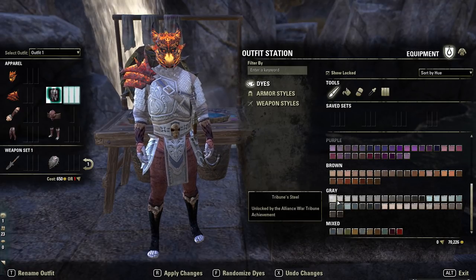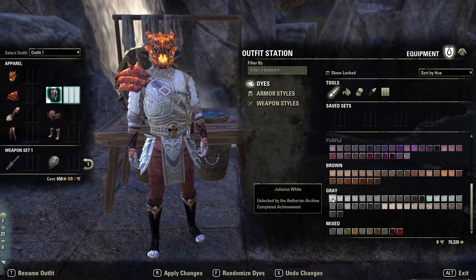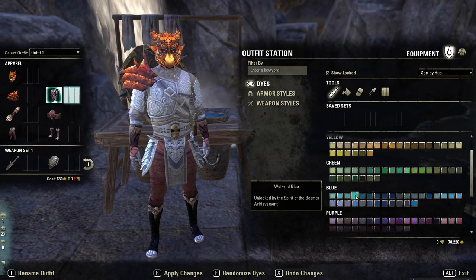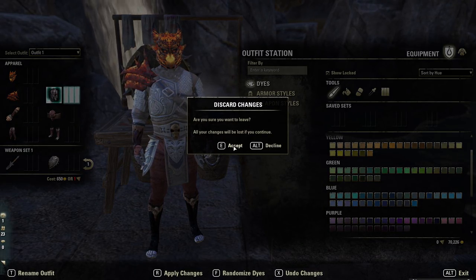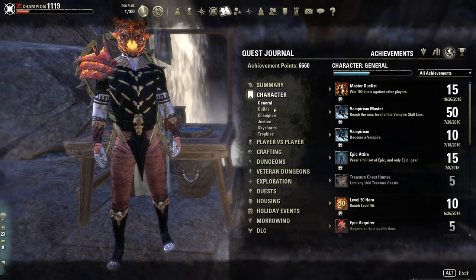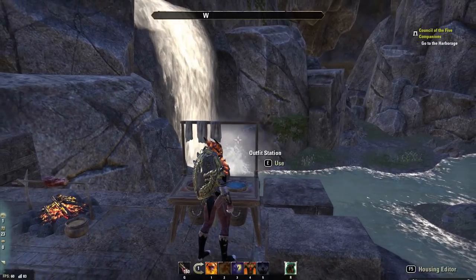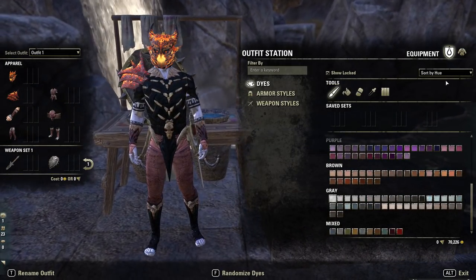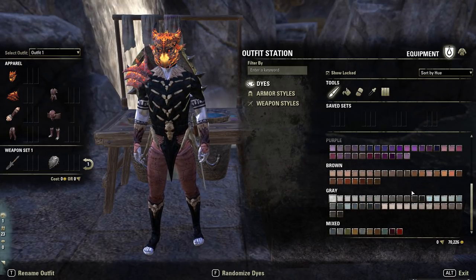The dyes themselves are unlocked from your achievements. For example if I completed Therian Archive I'd unlock Julianus White; another one is unlocked by the Spirit of Bosmer achievement. All of those, if you are a new player, can be accessed very easily by going to the journal, clicking the achievements button, and checking through your summary page. You can sort dyes two different ways — by hue or rarity — depending what suits you, so you can see what you're tracking and work on your progress.